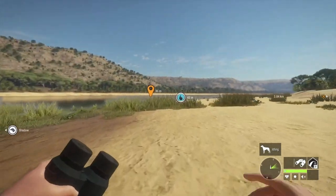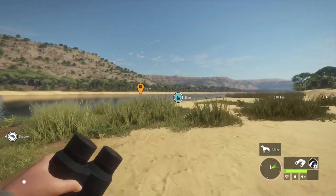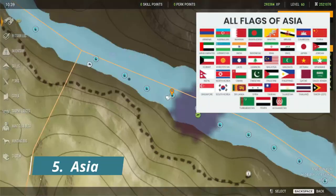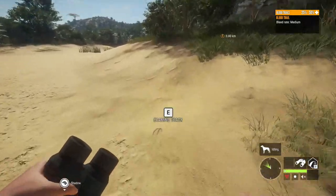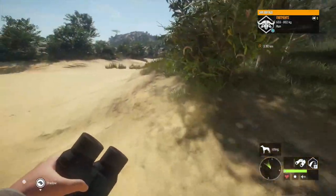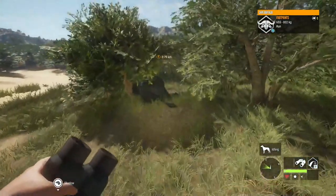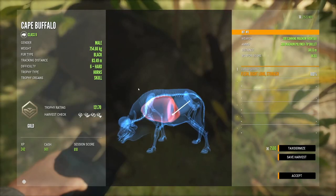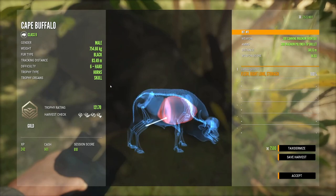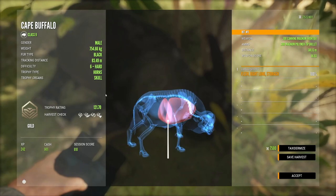Coming in at number 5 on our list of top 5 most requested maps to come to Call of the Wild is Asia. Upon doing some research, I found out that Asia is paradise for mountain hunters with the largest variety of wild sheep and goats found anywhere in the world. So I'm going to list off some of the species that we might see if we were to get a map from Asia.